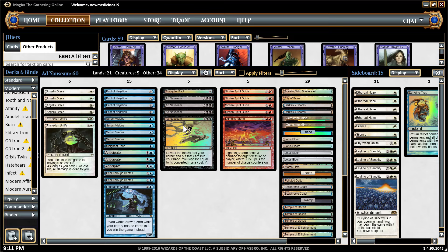Serum Visions is definitely a must — run four of it. Sleight of Hand I only put one of because of its sorcery speed, but it's a good cantrip. If I use it alongside the temple scry lands — if I play temples — I would play Serum Visions first and then the temple on the second turn, so I know what to scry and what to filter out. Vice versa, whichever works for you.